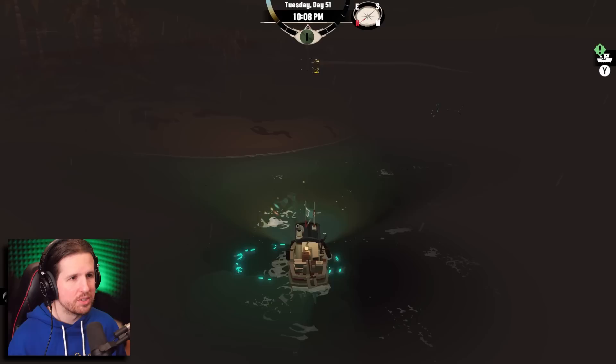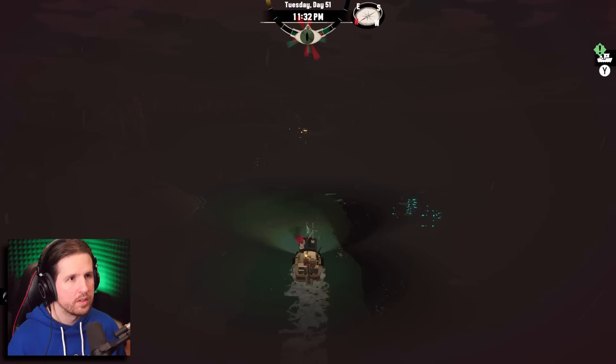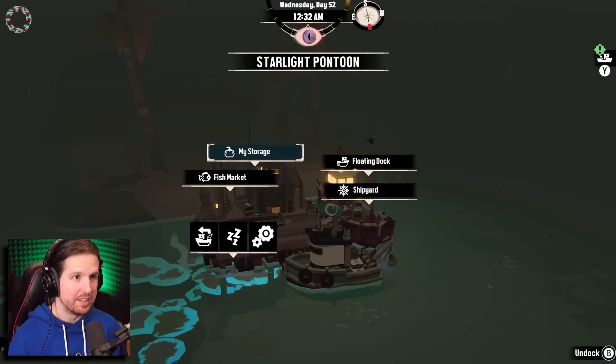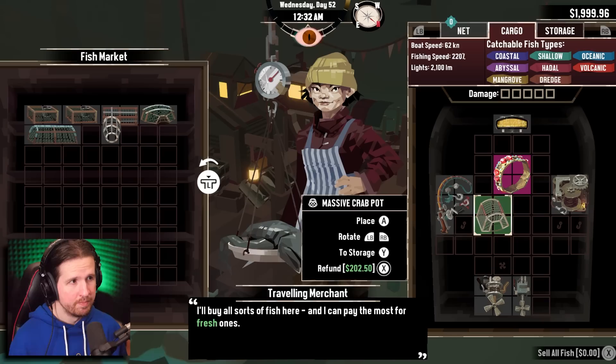I'm glad that we did all that for a sapphire ring — but more importantly, for a clear conscience. Whoa, what's this? I've already caught aberrations, but ooh — a radiant squid, I don't think I had that before! Nice, okay. I'm gonna go sell these and then we're gonna manifest back to the collector. We'll be done with the Stellar Basin, at least for now. Should I buy this massive crab pot? I've got money. Might as well.